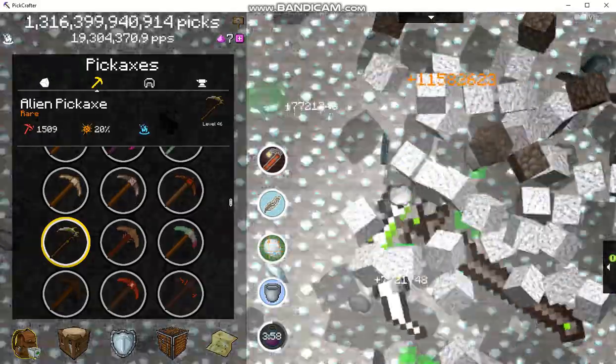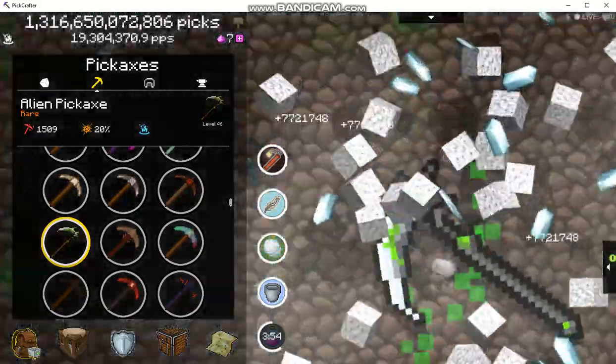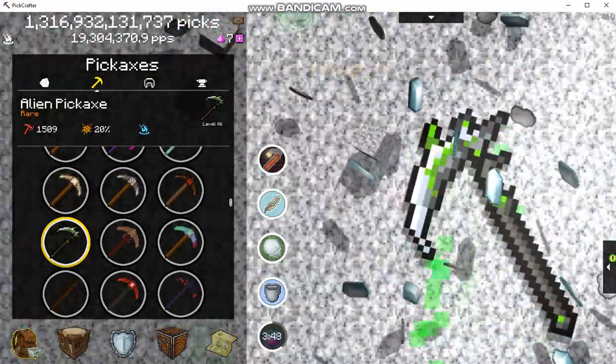Incidentally, the ooze that the alien pickaxe emanates has nothing to do with the bucket or getting new blocks or anything like that. Can I get it? Man, I missed.